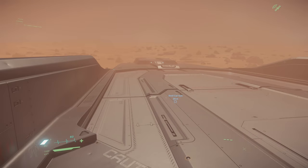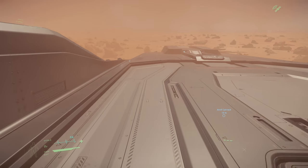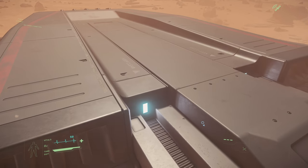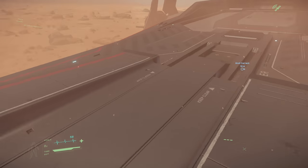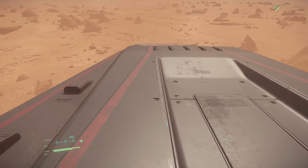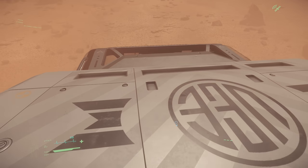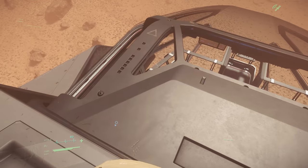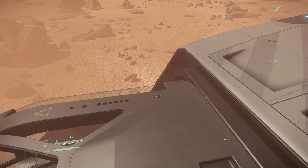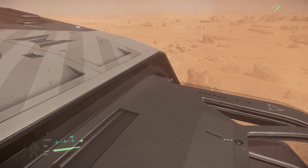Here we are - you could call this the landing pad. These double doors open and this is where the ship lands. Let's have a walk down here. Gravity's low! You can see this is the armoured part of the armoured canopy - you can see these runners here. I'm guessing that this extends forward. Where does the armoured canopy come out of? There's a gap around the edge there - don't want to fall off the end.